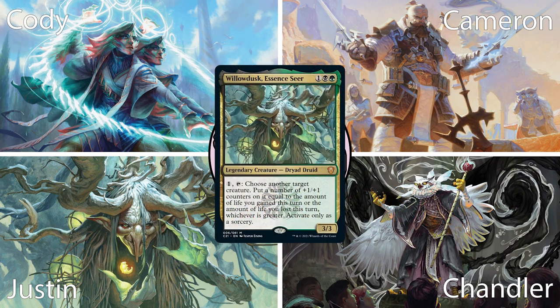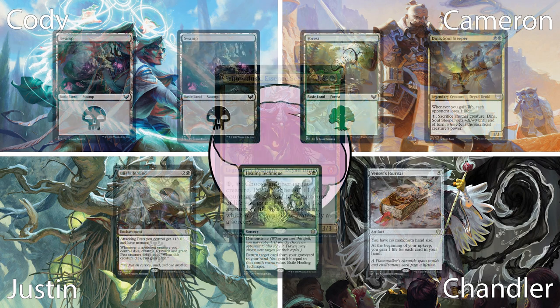Up next is Justin playing Willow Dusk. This pre-con synergizes a lot with life gain, and it can also work well with life loss too. With all these synergies, it makes for some pretty cool play patterns. He keeps his 7 of 2 Swamps, a Forest, Dyna, Blight Mound, Healing Technique, and Vencer's Journal. He's got plenty of land drops and can play everything on curve, and if he sticks the Vencer's Journal, a lot of his life gain synergies will come alive.